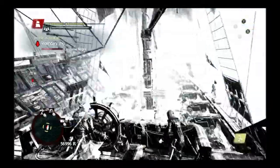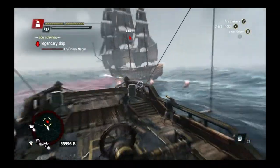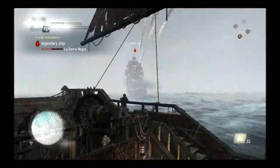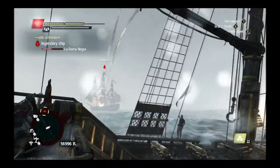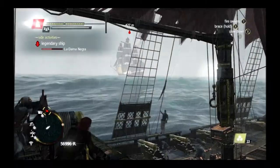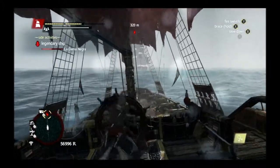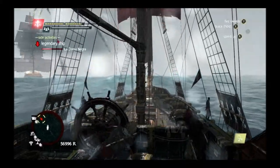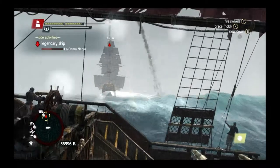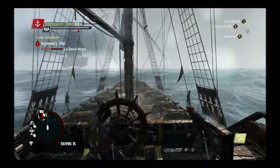They're coming in at us again. Let's see if we can skip them — they definitely got a hit on us there, that's not what I wanted. We basically just want to keep lobbing volleys for chip damage. Let's drop another volley on them if we can. My volley went right over us, thankfully. They have gotten very aggressive. Am I out of mortars? I am out of mortars at this point — we've used all of them.